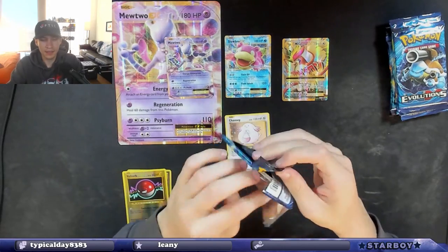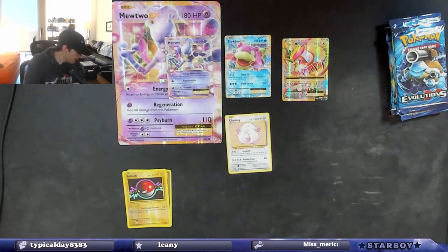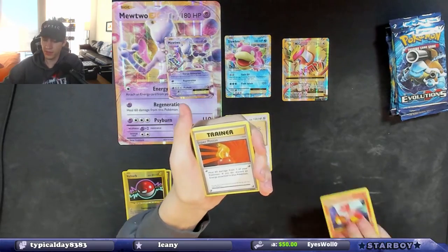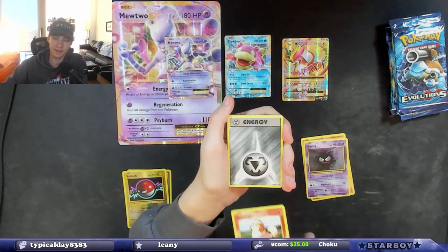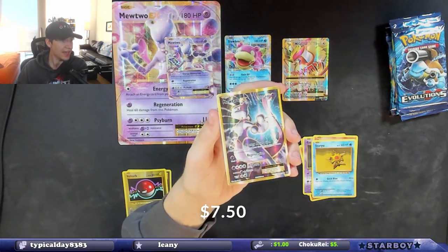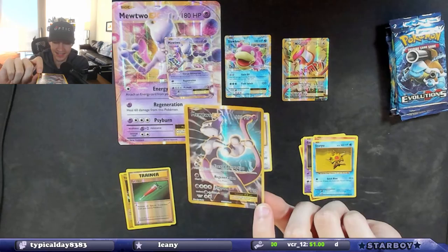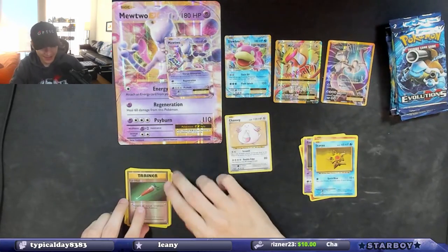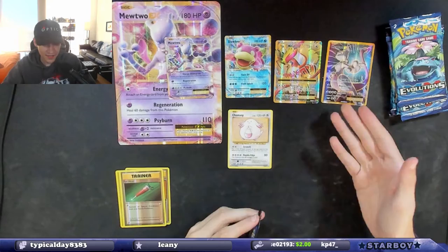Ooh, Charmander — another Charizard coming our way? Code card, boom. Ooh, Charmeleon! We have a Charmander and a Charmeleon in the same pack, they gotta give us the Charizard, right? And we have an energy, a Full Heal, and a Mewtwo EX! I pulled another Mewtwo for you, typical day — this one was for you. Mewtwo EX, that's so cool. We're really doing it, getting some hits. I'm happy — if that's all we get, I'm happy.